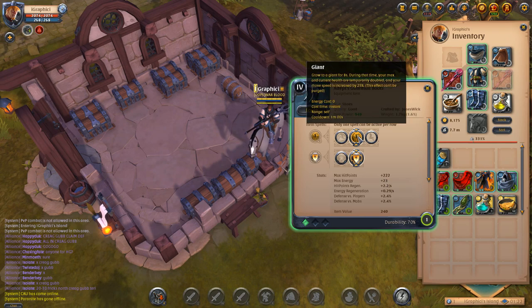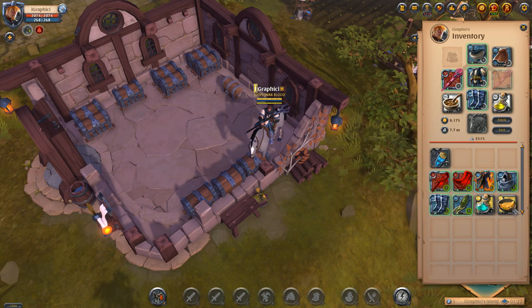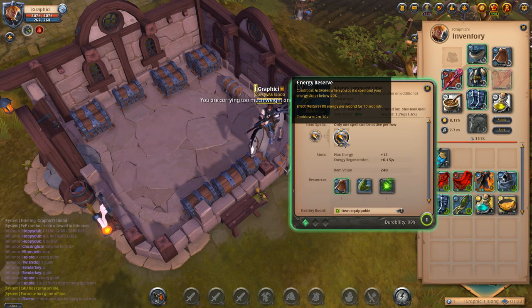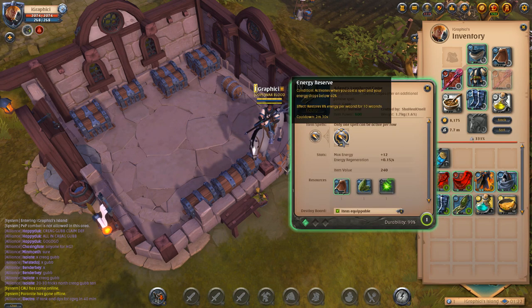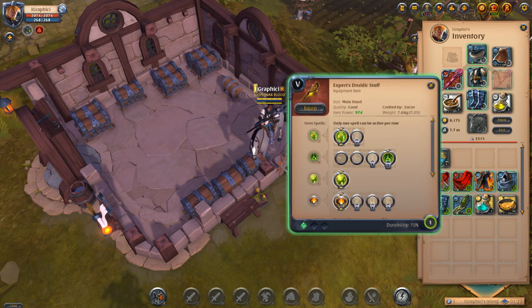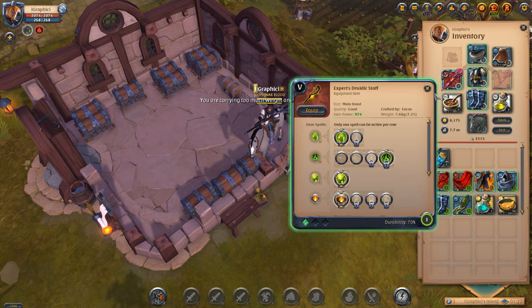He also goes Guardian Boots for the Giant and the Toughness, so that is his build. He also has a Lymhurst Cape which activates when he's below 40% energy and it restores 8% energy per 10 seconds. This is basically so if he gets a big drop or anything, he can actually run around and survive in the dungeon by himself if we get a big drop and have an unfortunate encounter.